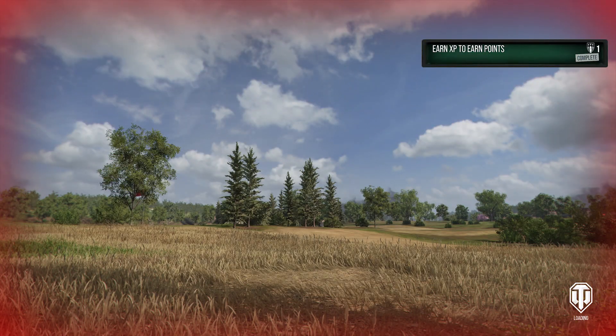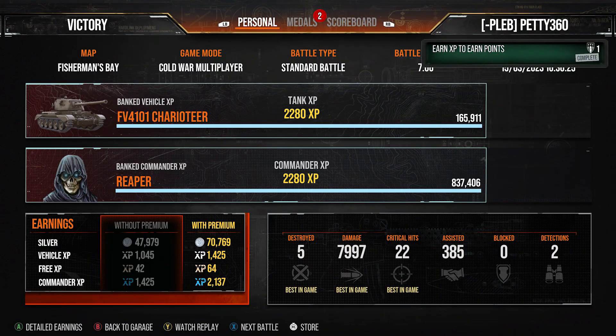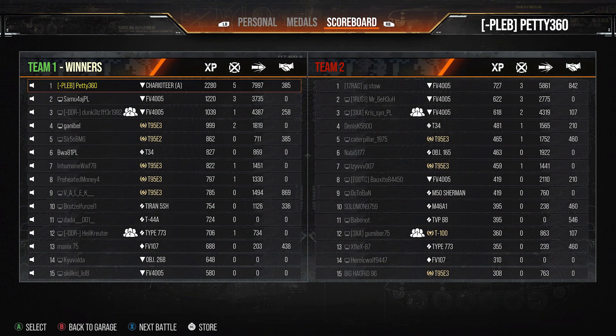We finish the game with five kills, 7.9k damage — nearly 8k, only three off. 212,000 credits for a tech tree tank, Ace Tanker, 2,280 base XP. A really nice game for the Charioteer A. Honestly this tank was such a joy to grind — the mobility was nice, the camo was great.